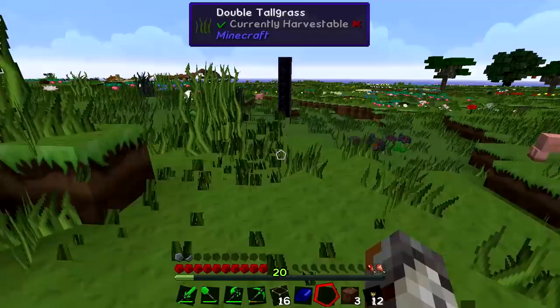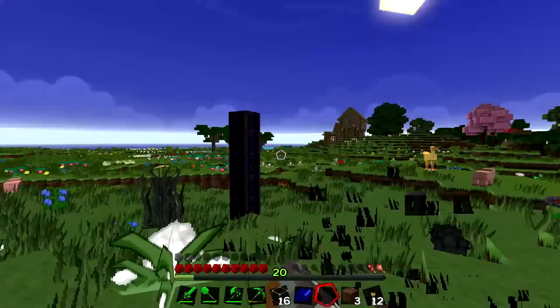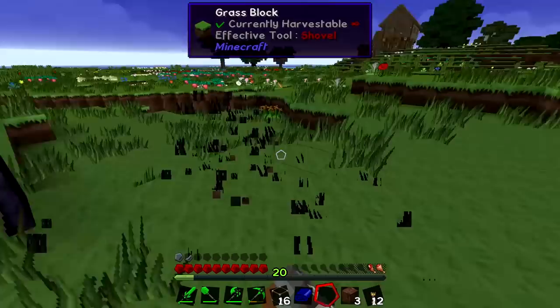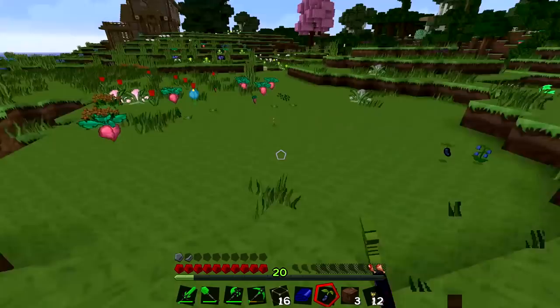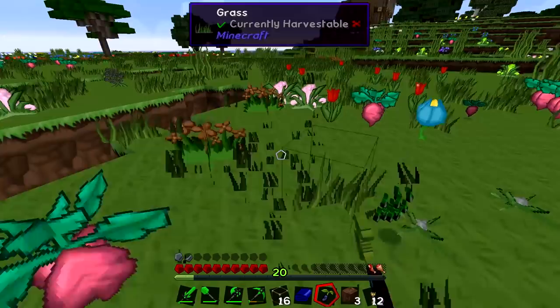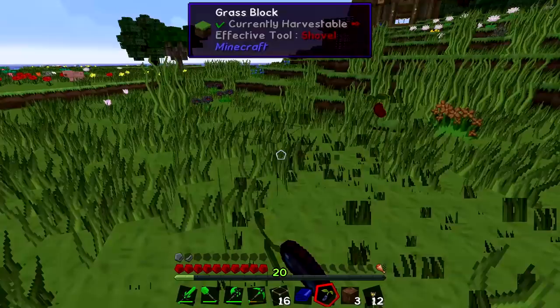No more cotton seeds but that's okay because we can make a beeline back for the house, bashing any grass we encounter on the way. It's getting late so we definitely want to sleep. We've got enough wood to make our bed, so as soon as we get back to the house you guys need to remind me to build a bed - otherwise I'll forget to set our spawn, and if we die I'll go back to the druid's base and I don't want to go there when Lewis isn't around.